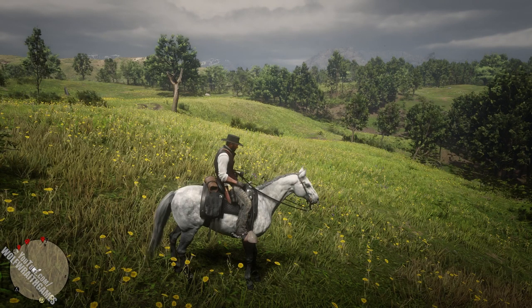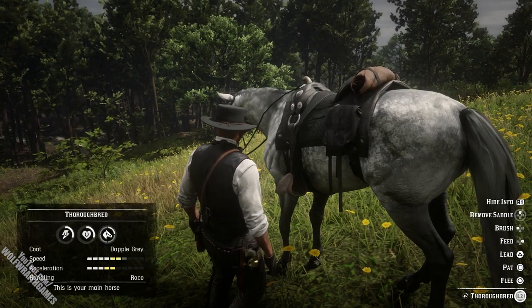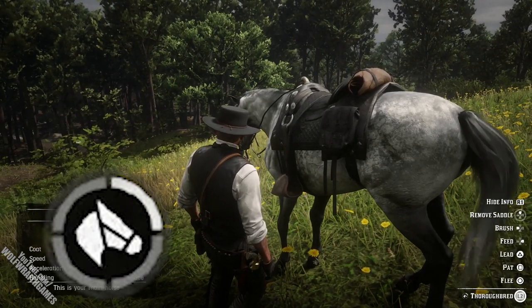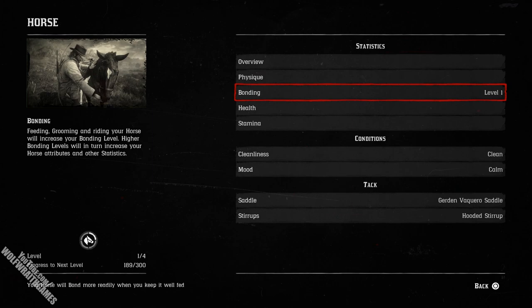You can view the bonding progress in two ways. The first is by getting off your horse and, while looking at it, holding L2 or left trigger and pressing R1 to bring up the information — you'll see a little icon with a horse face that shows the bonding level. The second method is by pressing Options or Start, going down to Player, selecting Horse, and highlighting Bonding, which gives you a more detailed overview including the level and progress to the next level.